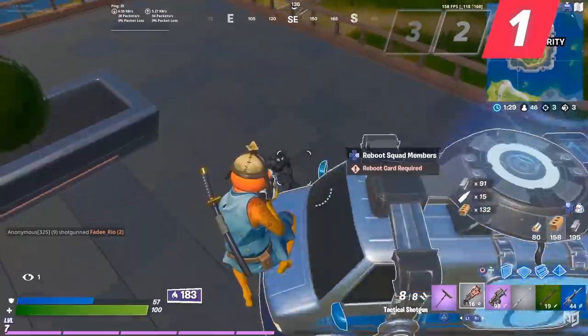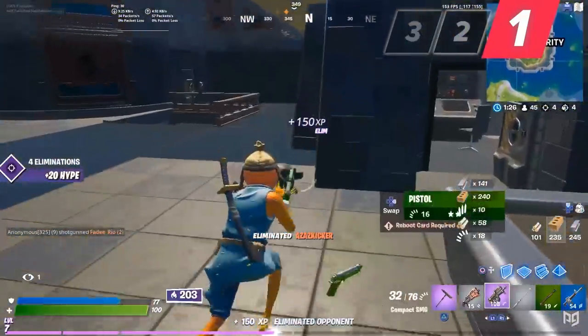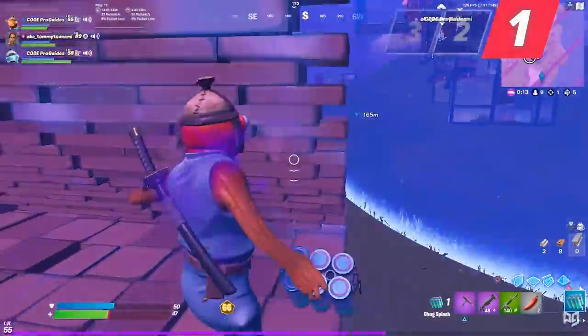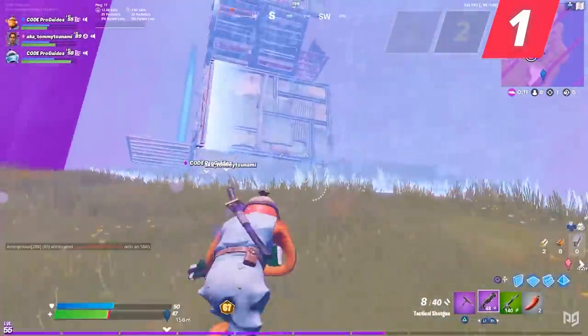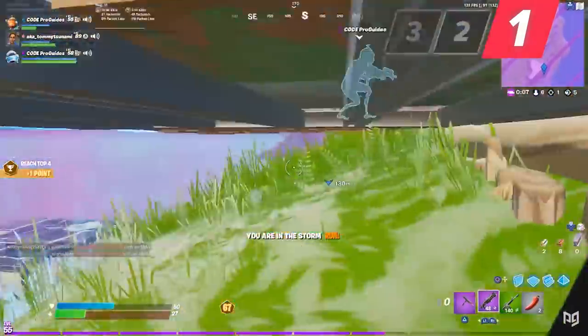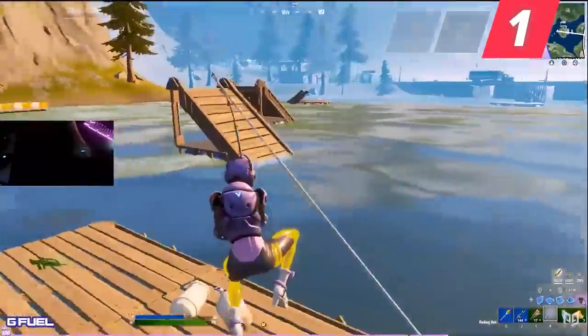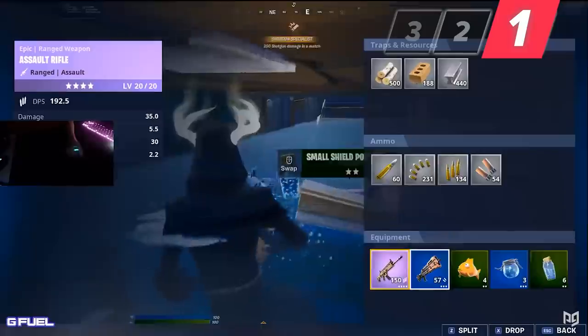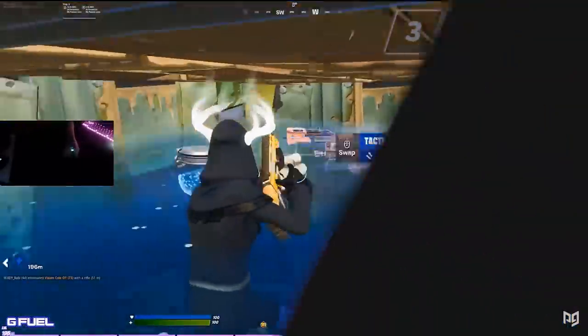Ultimately your shotgun and AR choices in this loadout will come down to preference. The downside is that if you aren't carrying chug splashes you have zero white heals, which isn't ideal if you take storm damage during the end game. Mongrel avoids this by either hitting up fishing spots or by dropping his SMG for a triple heal setup instead.